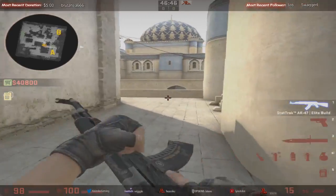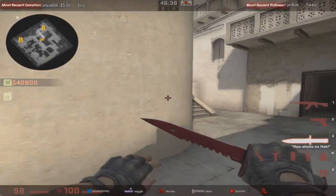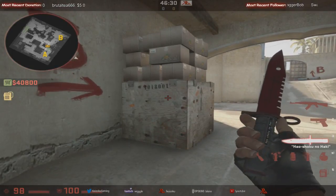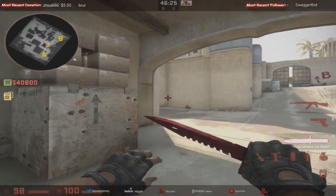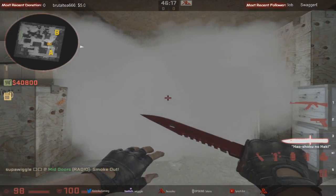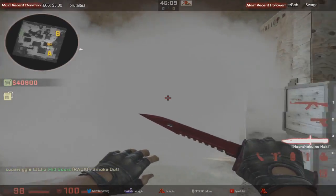If you're deciding to just sprint up cat, a lot of people run up cat without really considering the danger. At lower levels — MGE and below — you don't even really need a CT player; nobody's really running mid-to-B smokes or doing mid plays. They mostly go A or B. You don't have to worry about a mid-to-B smoke or a mid rush at those ranks.